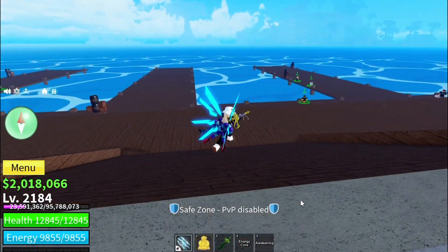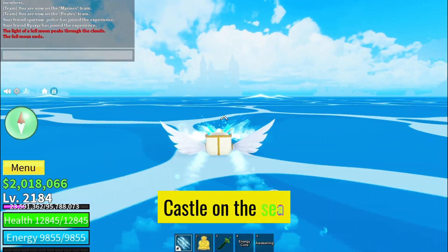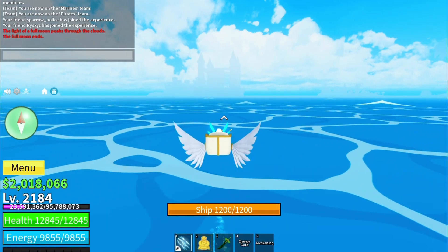To begin, you'll need to find the elusive Bloxfruit Remover NPC. This NPC can be found in the castle on the sea. So head over to the castle and let's locate this NPC together.